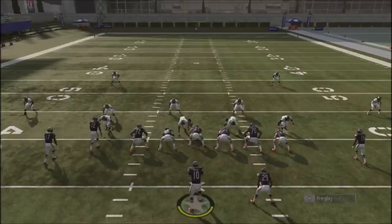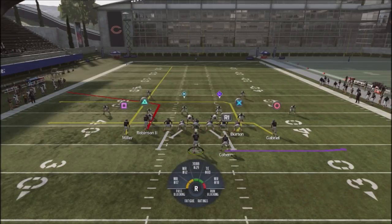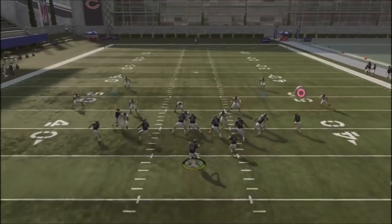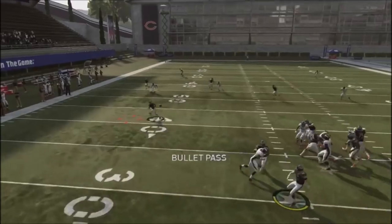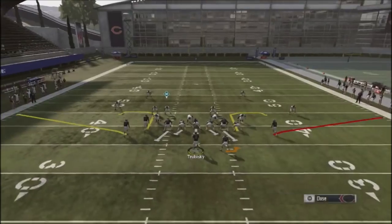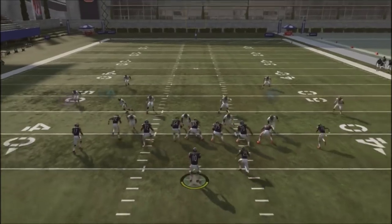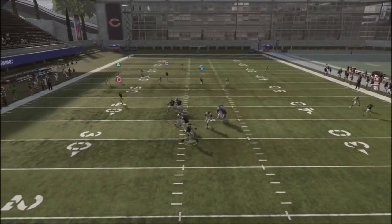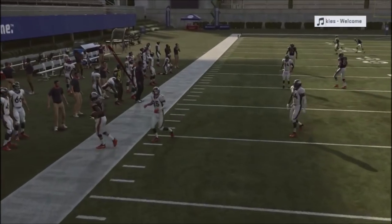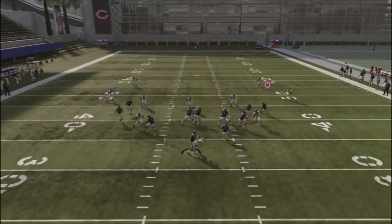The complement to this base play is Flood, and we switch into it as a hot audible. I'm looking primarily at Robinson and Gabriel as my main reads. You've got Burton going over the middle and Miller on a little fly route. The corner route will get pretty good separation, and if the defender plays up on it, you just drop it down low. There's a lot of action to the right-hand side, and working the left keeps your opponent honest and keeps the chains moving.